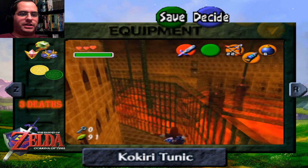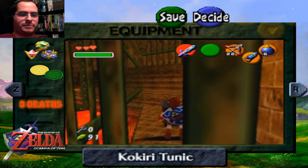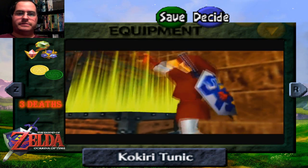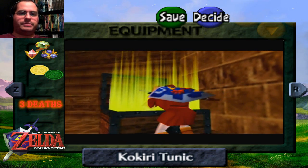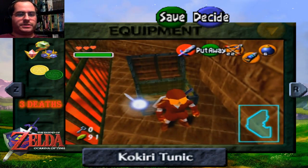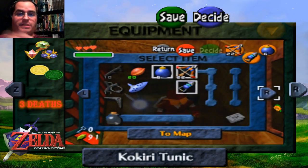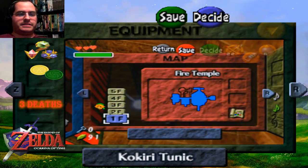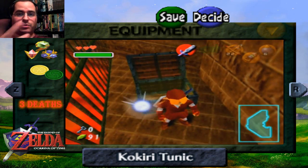There's a nice little caged area randomly in the middle of this room with a map. The map always seems to come first. The compass is the one that gives you all the locations of all the treasure chests and cool event places and things like that, so that would actually be more useful than the map.